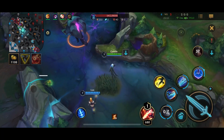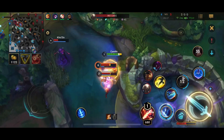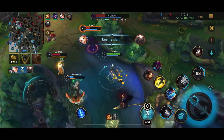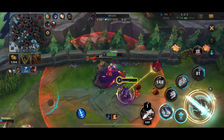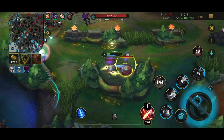Now I've got my ult off cooldown. They're looking to force something at the Herald. I'm able to turn on them — they're all super low. I get the ult onto Pantheon, he gets rooted so he can't get out. I get a good slow, and now let's see if I can pick up this Kha'Zix. I'm thankfully able to get him, barely getting out alive.